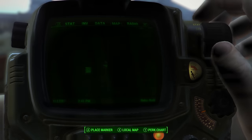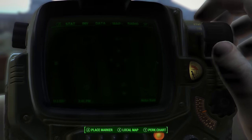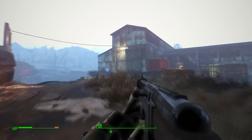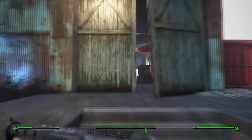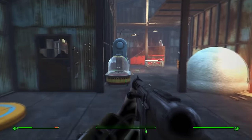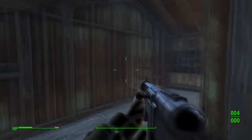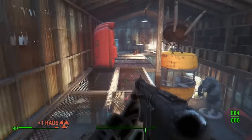Scav mag number two can be found on the map at the Nuka World Junkyard — you can see it on the very far left-hand side of the Nuka World map. Once you get here you will see a barn with a red crate next to the barn door. Continue on, kill all of the automatrons that are here, go through this door and up this stairway.